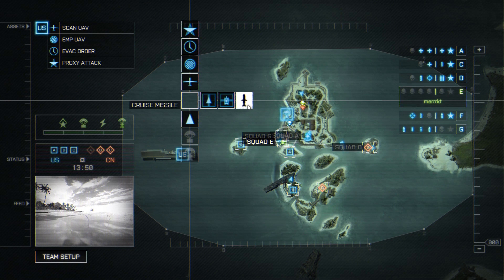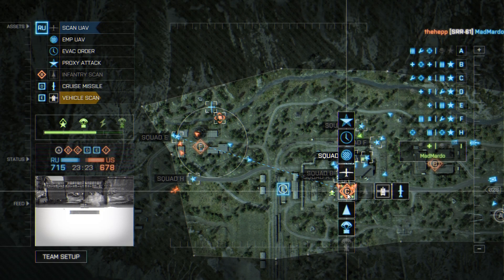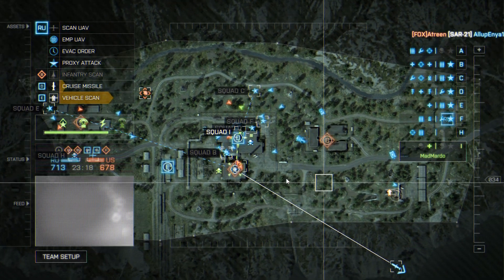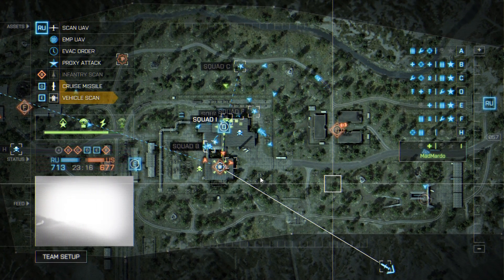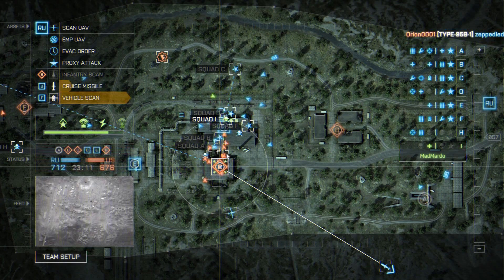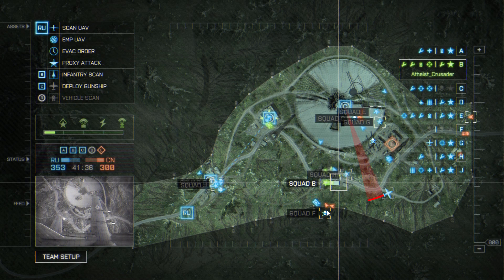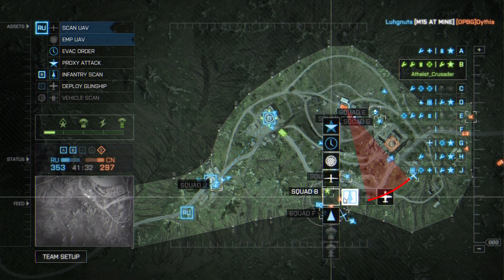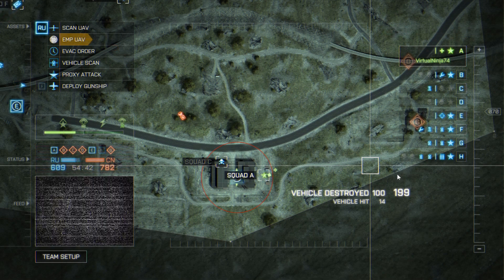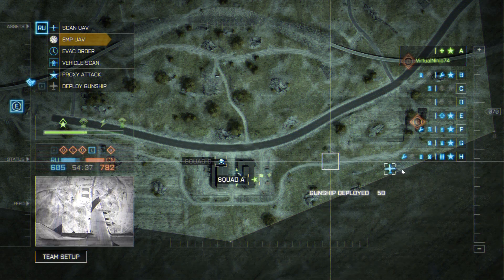Depending on the map and mode you're playing on, you will see either a missile icon or an airplane icon. The missile icon is probably the most fun — it's the cruise missile. It takes about 30 seconds to hit the target, but that may vary by a few seconds based on the map, the location of the target, and the mode you're playing in. The airplane icon is to deploy the AC-130 gunship, which will circle the flag that controls its availability. If enemy soldiers occupy the gunship when your team captures the flag, the vehicle will be destroyed and kill the occupants, for which you'll get credit. You will then need to redeploy an empty gunship.